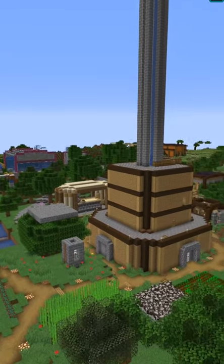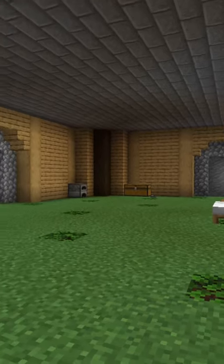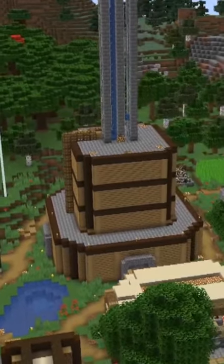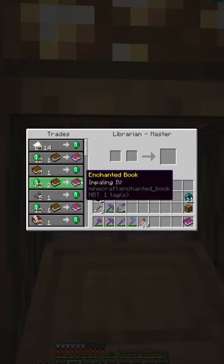I think we need to address the elephant in the room though — the central building. The bottom floor is my living space containing a bed and a small storage room, while the next three floors are dedicated to villagers. Floor number 2 has a trading hall full of good book trades.